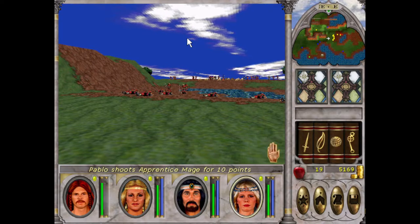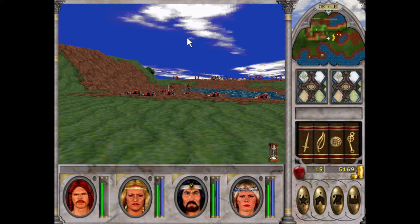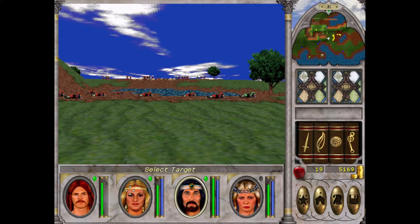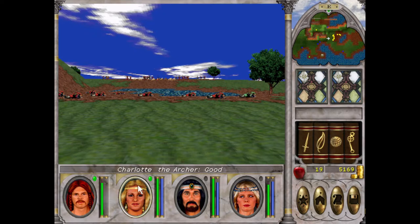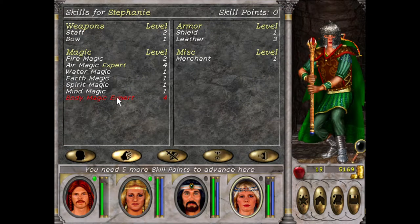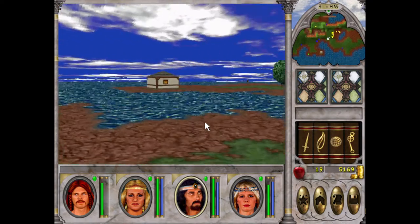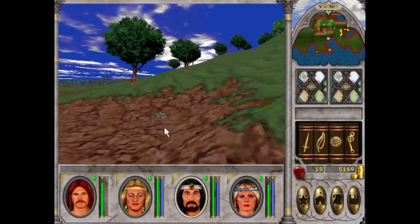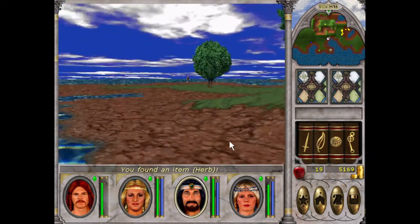I can see a couple of mages, so we'll probably have to try and draw them out — because obviously in a big group like that they'll be able to wipe us out. We got Steph up to expert body magic now, so we've got two characters that can heal up pretty quick, which is what we like to see.